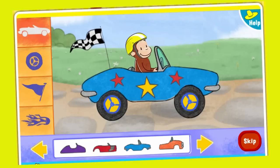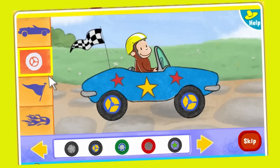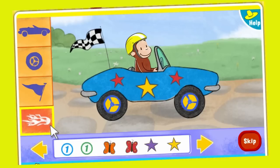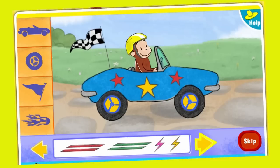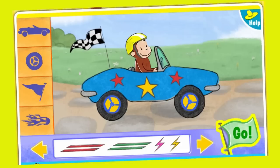Let's start by making George a car. Use these buttons to choose cars, wheels, flags, and stickers. Select these arrows to see even more choices. Select the green Go button when you're ready to start the race.